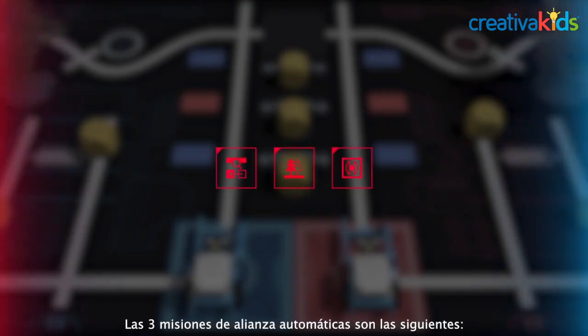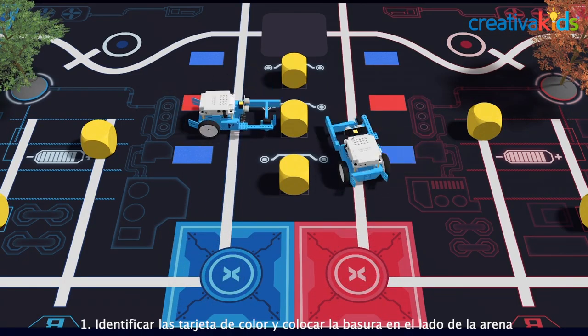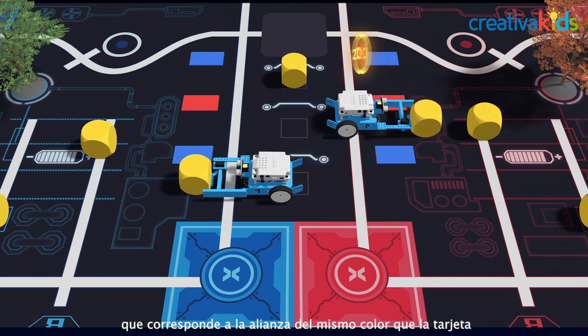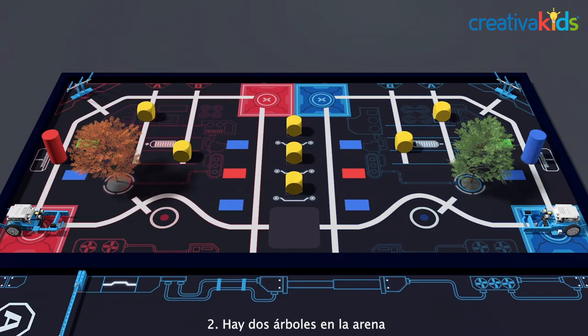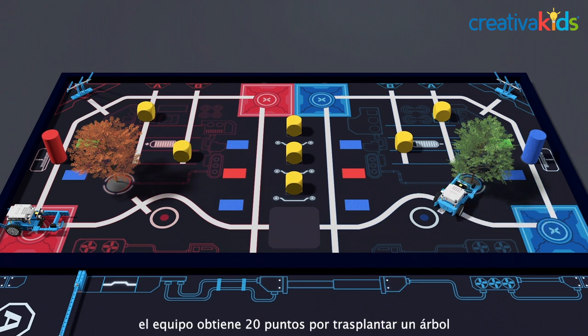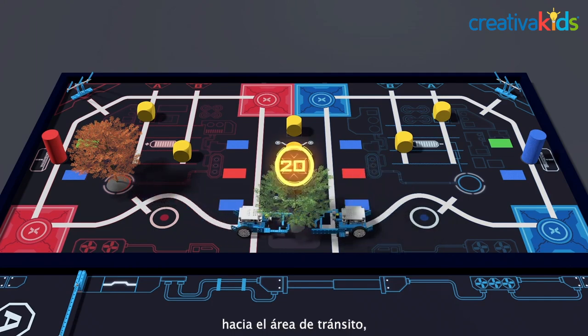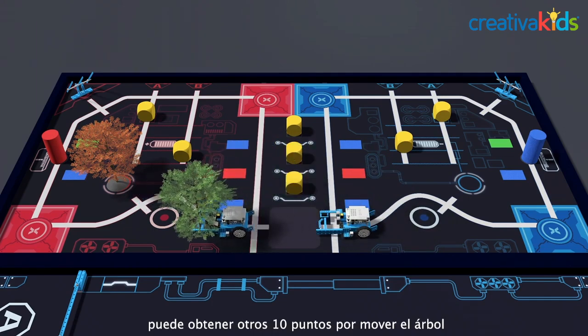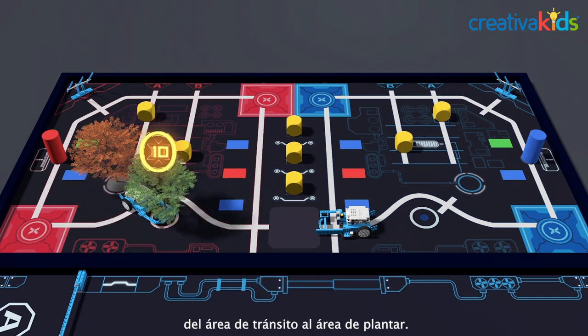The 3 Alliance Missions in the Automatic Area are as follows: to identify the color of the card and relocate the garbage in the Alliance area which shares the same color as the cards. There are 2 saplings in the arena — 20 points can be obtained if the contestants successfully transplant one sapling into the transit area, and another 10 points can be earned by moving the saplings in the transit area to the planting area.